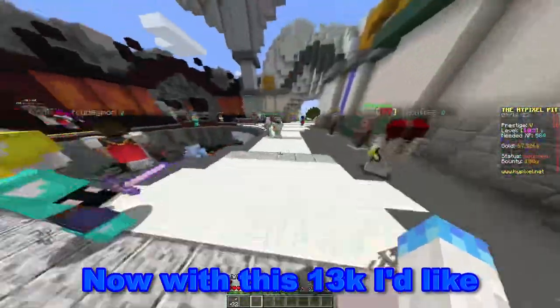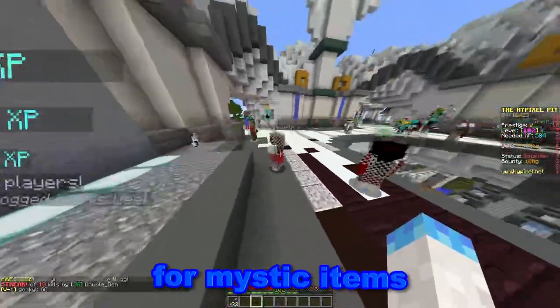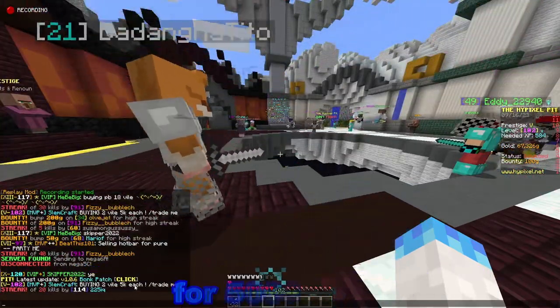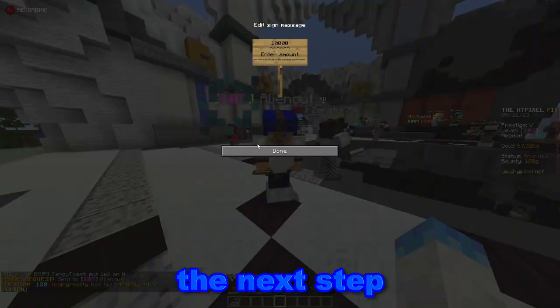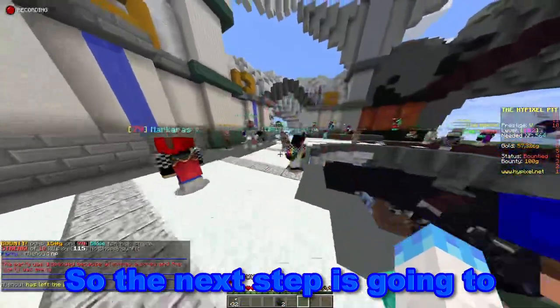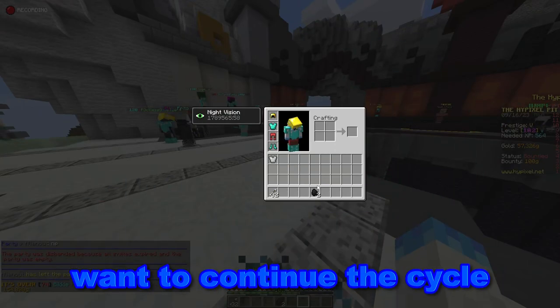With this 13k I'd like to buy some Val. Val is used a lot in trading for mystic items, so you really want it. I'm going to say I'm buying two Val for 5,000 each, and as soon as that trade is complete I can move to the next step — that's 10,000 spent on two Val.